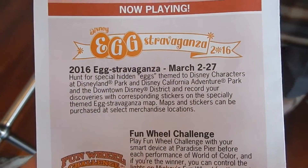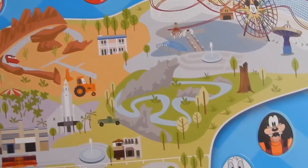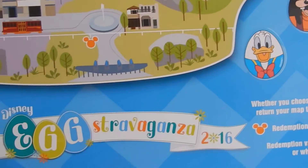I went to California Adventure yesterday, March 6th, and when we were there my brother wanted to do the Disney Eggstravaganza — oh Disney, you're so punny — which is basically an Easter egg hunt where you're supposed to find Disney-themed eggs all around the park. You have to buy a map, which is about 5 to 6 dollars, and you don't get annual pass discounts. The employee told us even if you buy the map and don't finish, they'll still give you the egg.